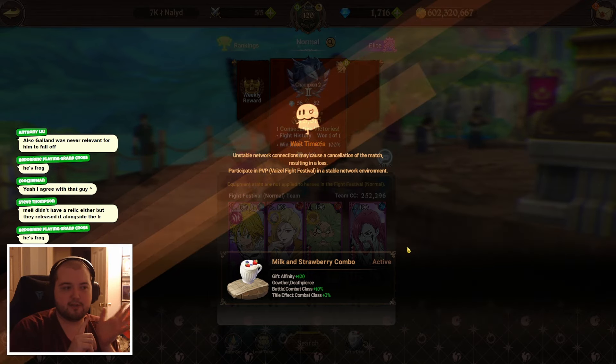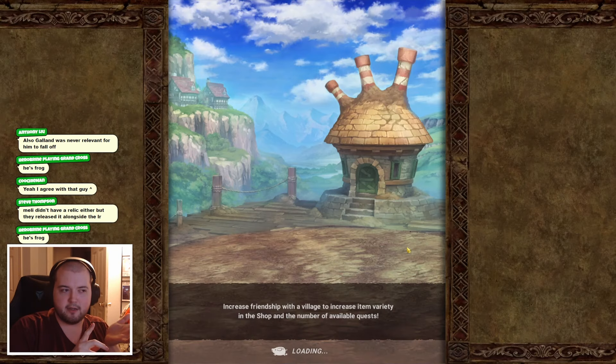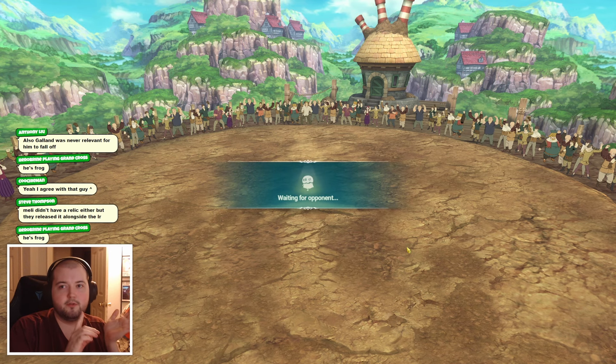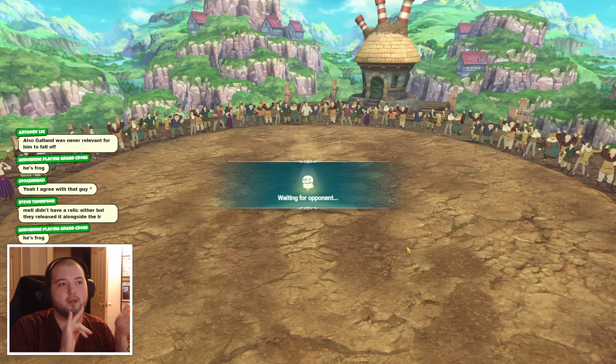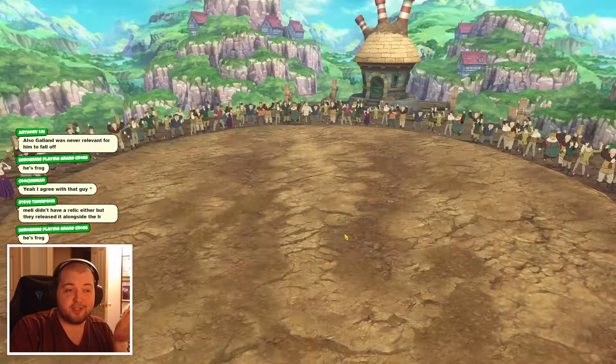We're going to use Gelda as a stat buffer on the team. We can either stance up turn one, which I think is the play since we're testing him out, or if we want to go aggressive we could use the Chandler AOE, Gelda AOE, and then melee AOE to grab stacks.